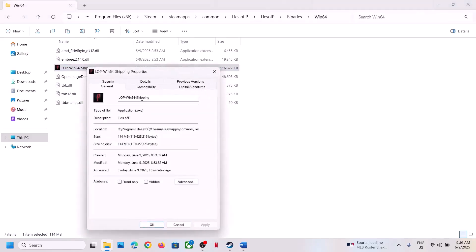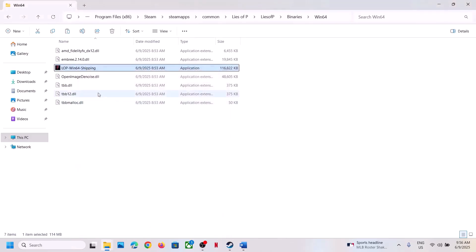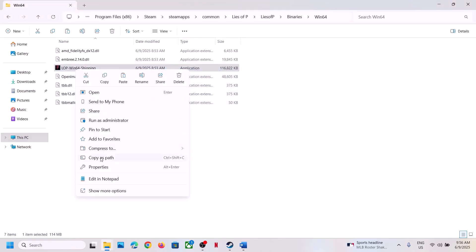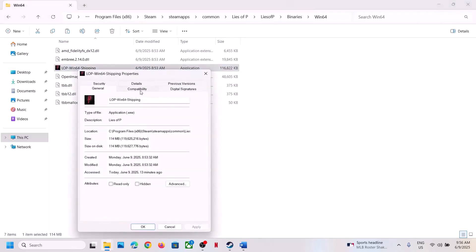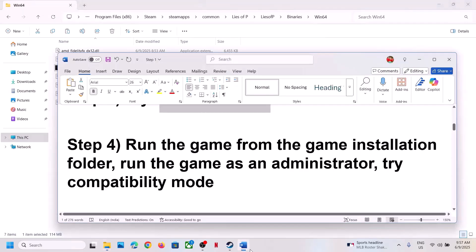If that doesn't work, go to Properties again and under Compatibility mode select Windows 8, hit Apply, click OK, launch and check. If still not working, try Windows 7. If still not working, put a check on 'Disable fullscreen optimizations', hit Apply, click OK, and launch the game. If none of these work, uncheck all those boxes, hit Apply, click OK, and follow the next step.